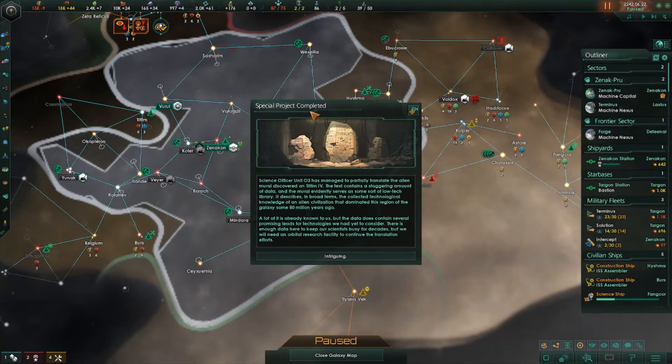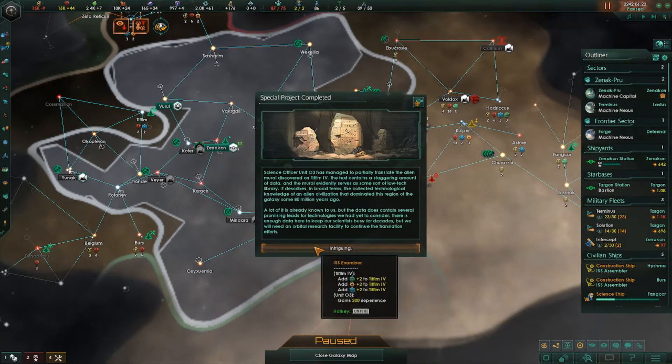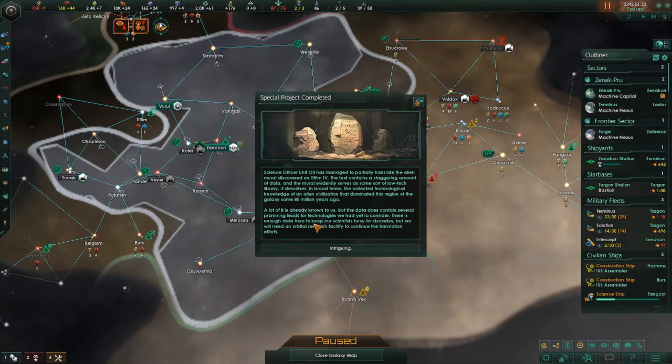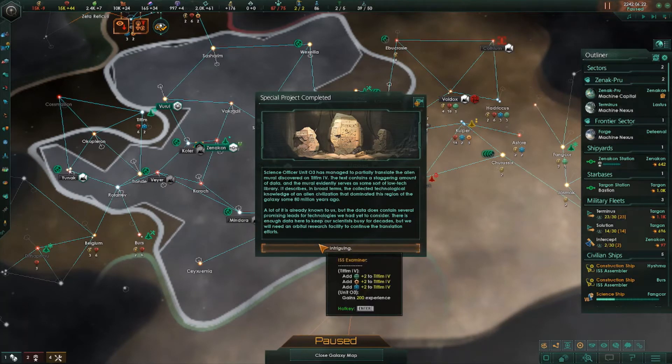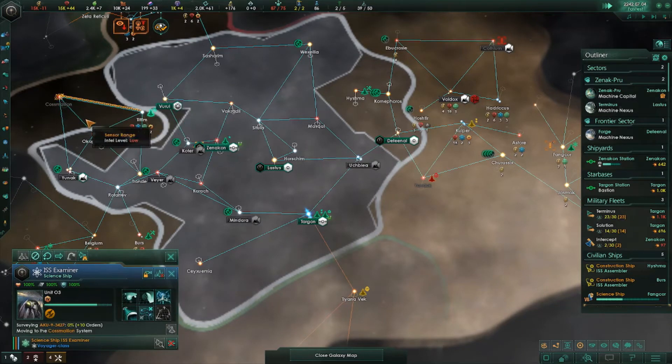Special project complete. Science officer unit O3 has managed to partially translate the alien mural discovered on Tiffin 4. The text contains a staggering amount of data and the mural evidently serves as some sort of low-tech library. It describes, in broad terms, the collected technological knowledge of an alien civilization that dominated this region of the galaxy some 80 million years ago. A lot of it is already known to us but the data does contain several promising leads for technologies we have yet to consider. There's enough data here to keep our scientists busy for decades but we will need an orbital research facility to continue the translation efforts. Interesting — let's get some more of that research.